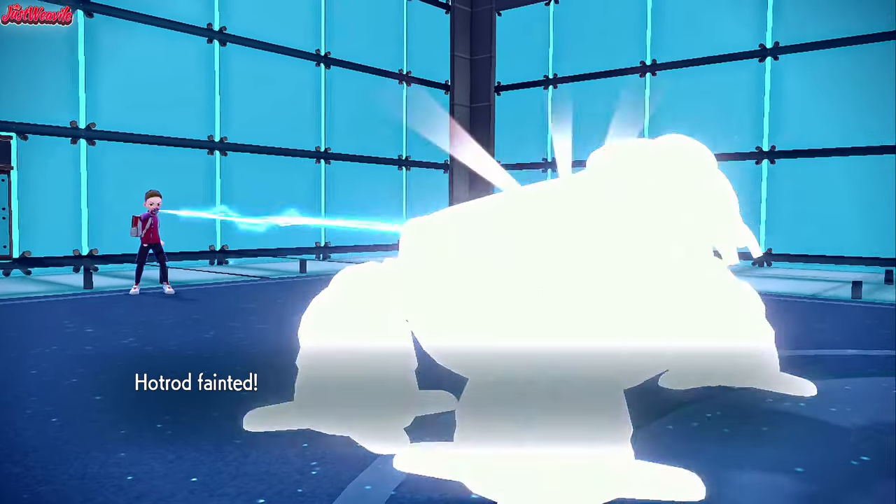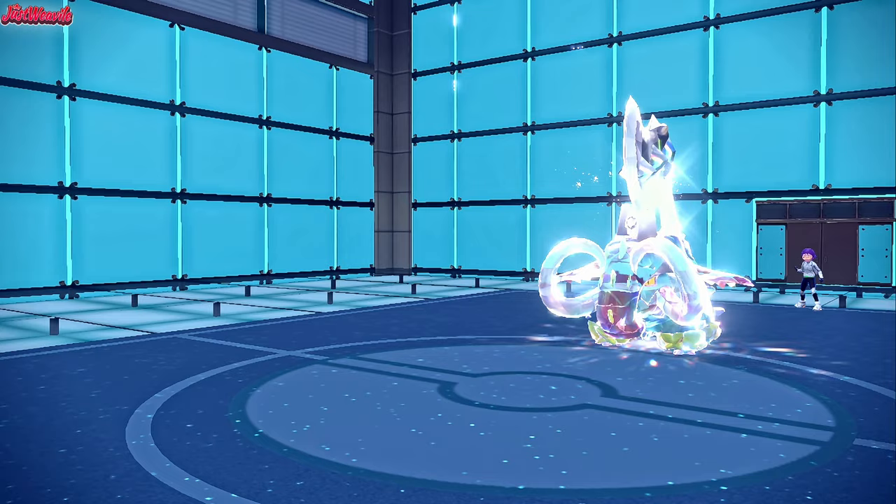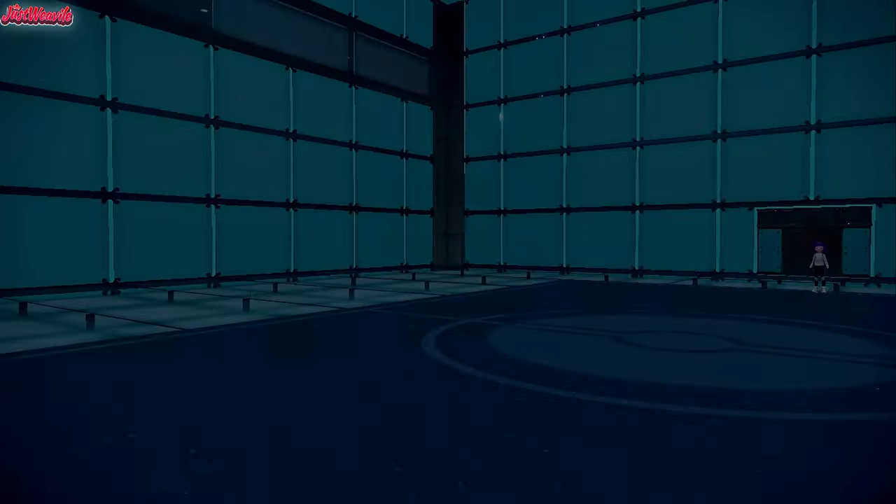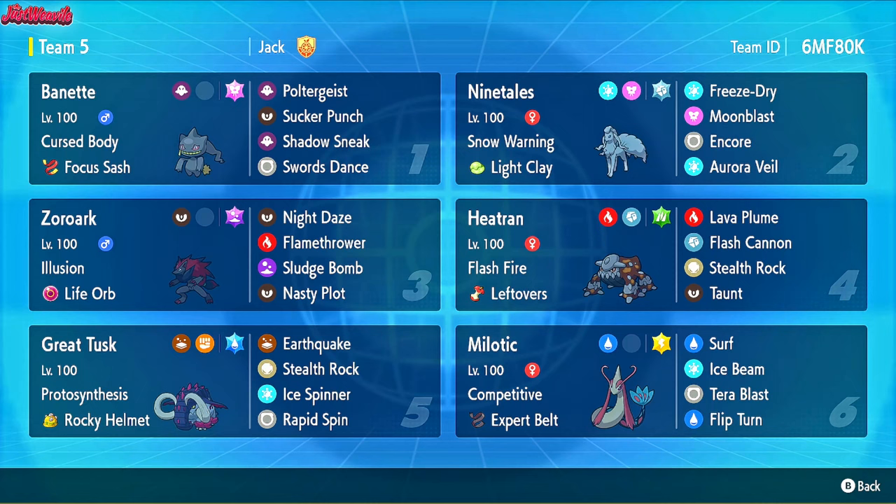GG to my opponent — that was a really fun one. Definitely came down to it. I liked the Terra Steel Great Tusk, that was really cool. And that's a wrap. Zoroark's Illusion ability can turn any battle into a mind game, and when played right it's an absolute game changer. Now it's your turn to try it out — I've put together this team so you can experience Zoroark's tricks for yourself. The rental code is right here on screen, so go ahead and test it in your own battles. Let me know how it works in the comments. Thanks for watching and I'll see you in the next battle. Good luck out there.